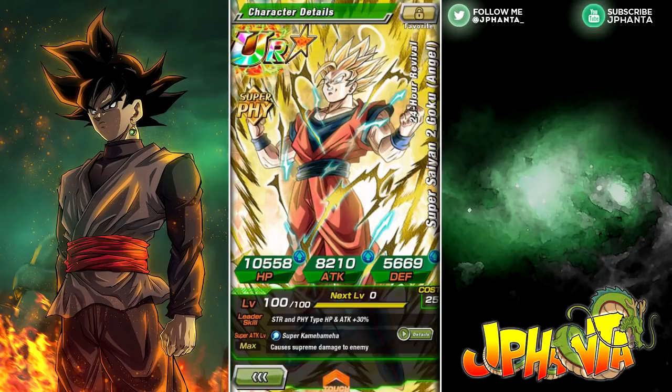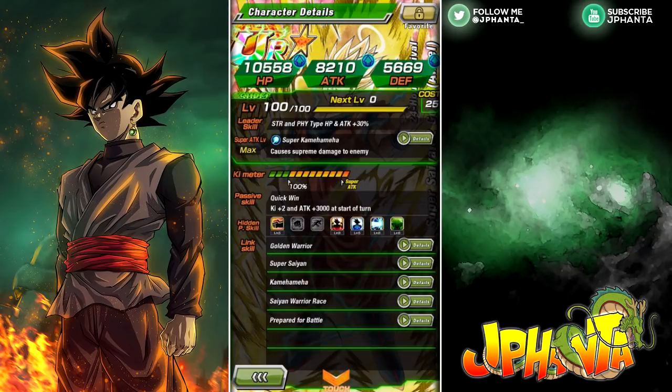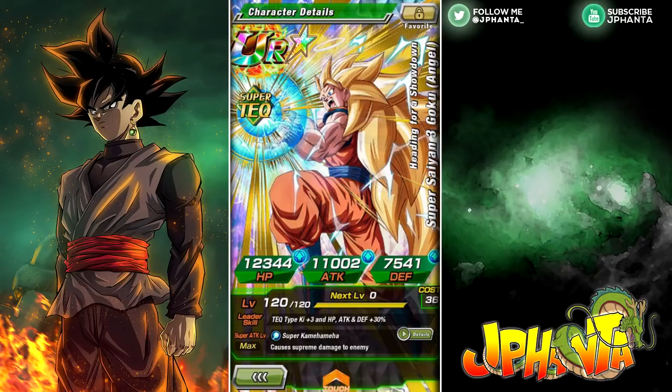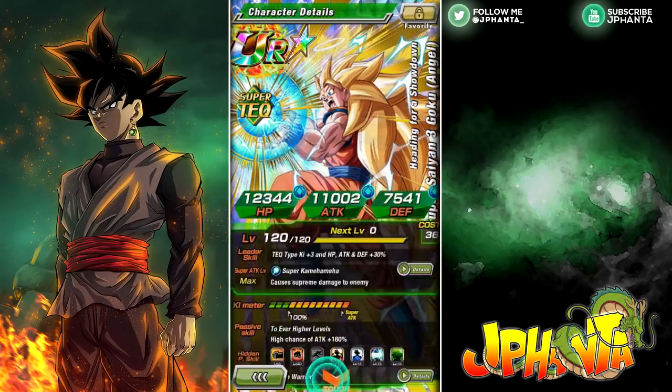Then we have Super Saiyan 2 Goku Angel — I had to reverse him from Super Saiyan 3 form for this video and spent 30 gems, so hopefully it was worth it. He provides Ki and an attack boost which is pretty good. His awakened version is better, of course.